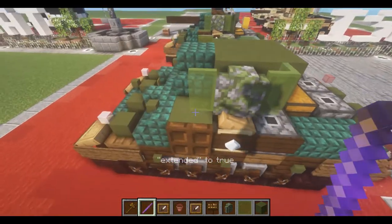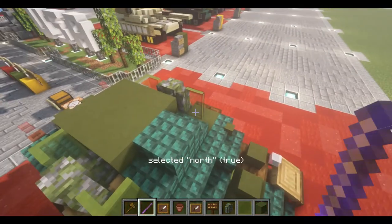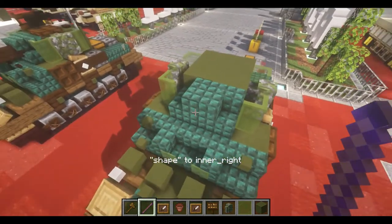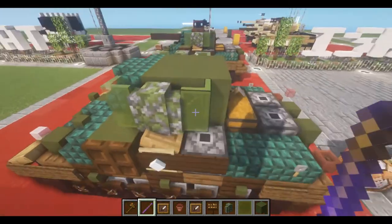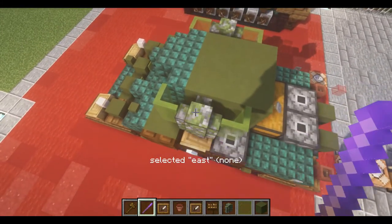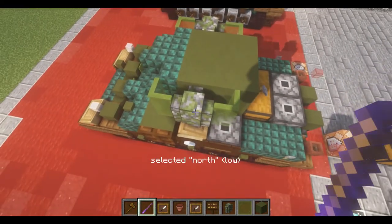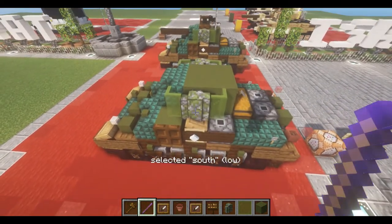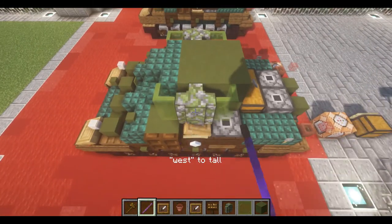For this side we're going to make it face inwards, and we're going to need west for this one. These ones are going to be inner right and inner left — just like that. And for this wall right here, we're just going to want it to be flush with the roof, and with the slabs and with the panes as well — just like that.